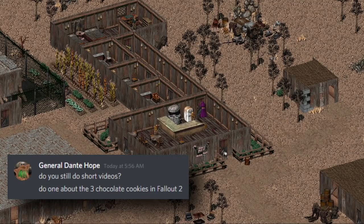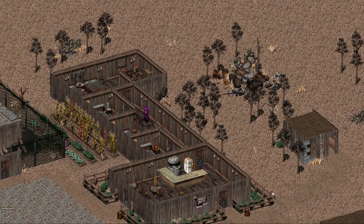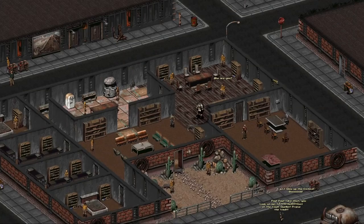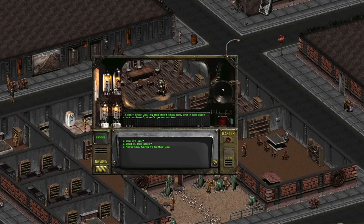A member of my Discord server asked me to cover the cookies that appear in the Fallout series. They only appear in two games and they're one of the rarest items in the entire Fallout universe due to the scarcity, value, and how missable they are overall. In the Fallout world, these cookies have really stood the test of time — the pre-war baked treats are still edible and will boost the player's action points by one for 15 minutes.